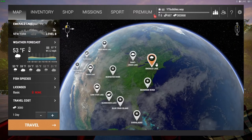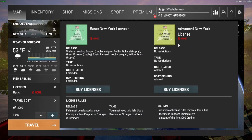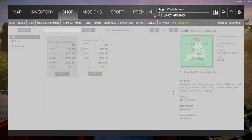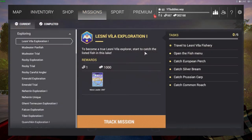Welcome back! We've got some more Fishing Planet for you here today. We're heading to New York, and the first and most important thing — make sure you buy a license. Anytime you do these missions, if you don't have a license it will go very bad. So let's buy that.